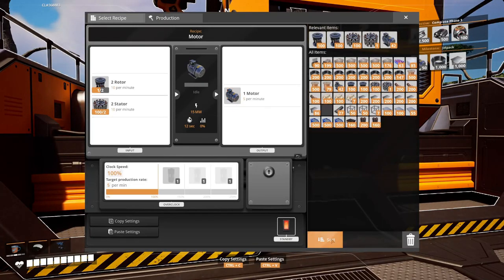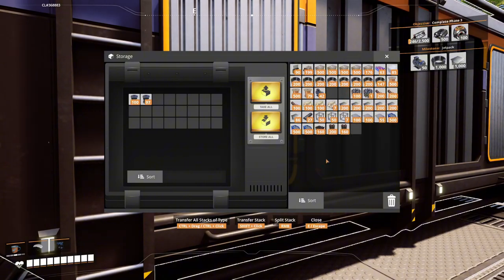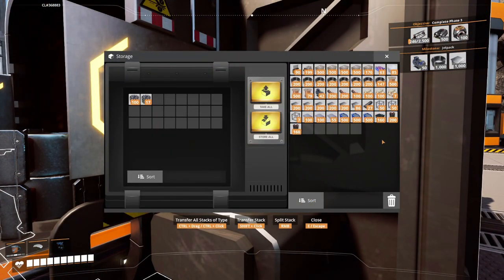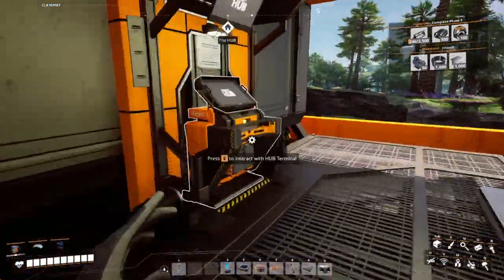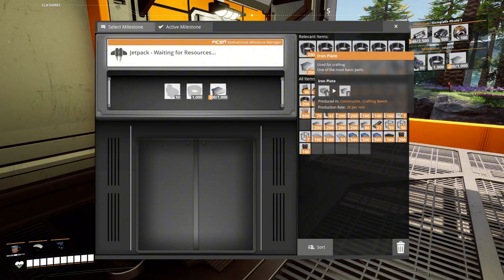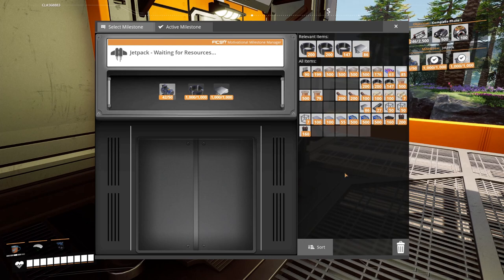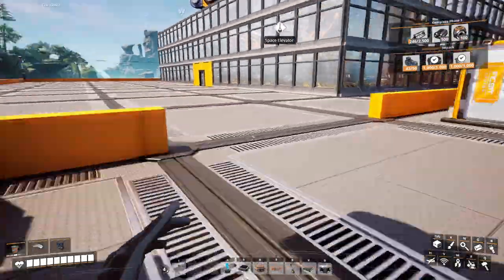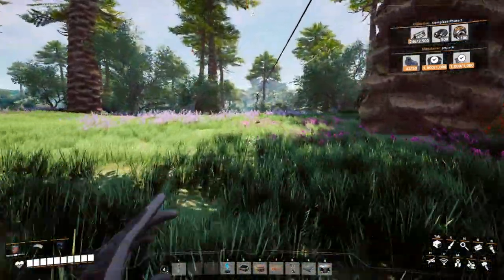Back at the main factory: how many motors do we have? 42. I'm going to need a few more than that. I'll put 200 rotors in the assembler and put all my stators in there for now. At the moment I just have to wait for eight more motors to get built. I'm almost completely out of copper sheets, so let's go grab some more of those while waiting. I also get some more rotors — I have a feeling I'm going to need a lot of motors.